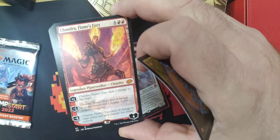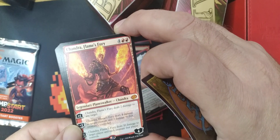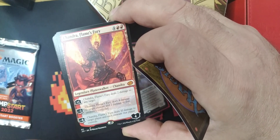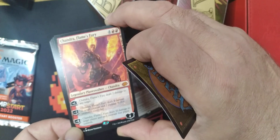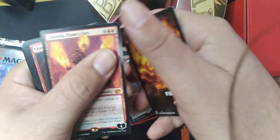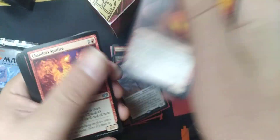We have Chandra, Flames' Fury — for four and two red. Plus one: Chandra, Flames' Fury deals two damage to any target. Perfecto. Minus two: Chandra, Flames' Fury deals four damage to target creature and two damage to that creature's controller. And if we minus eight — which is never going to happen — Chandra, Flames' Fury deals ten damage to target player and each creature that player controls. It's a slap to the face and a board wipe.